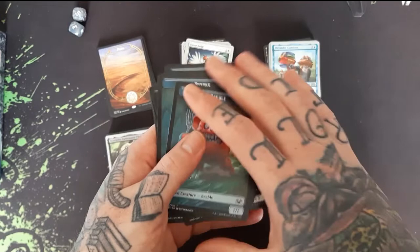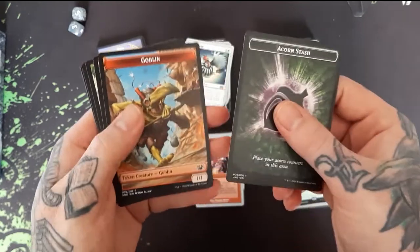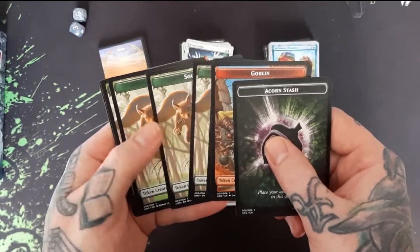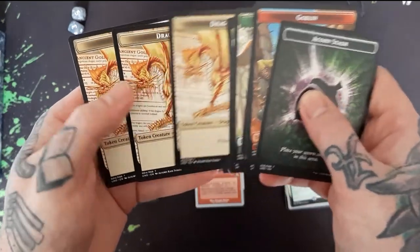He looks PO'd. On the reverse we got the overpowered acorn stash. We got two goblins and some squirrels in the air — that's pretty cool. And we got three dragons.